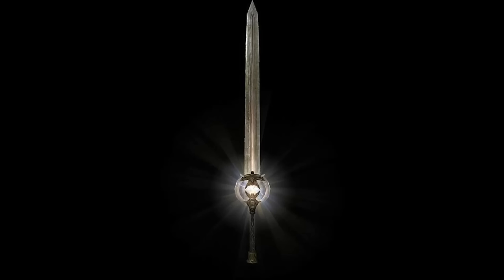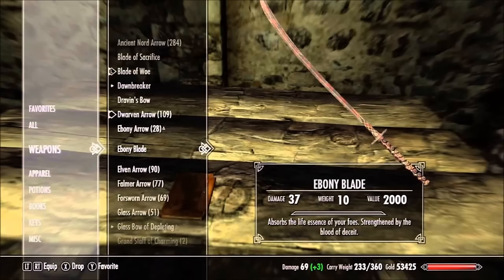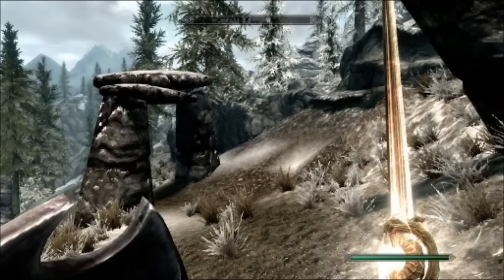Next up is the Dawnbreaker, which is a one-handed sword that you get during the quest The Break of Dawn. You can pick up this quest by either visiting the Statue to Meridia, which is west of Solitude, or after level 12 you can find Meridia's Beacon in a random chest. It just does fire damage and additional damage to undead creatures like draugr and vampires. It doesn't really appeal to me so I don't ever really use it — but it looks cool though.